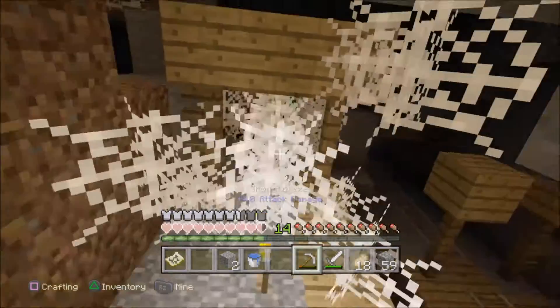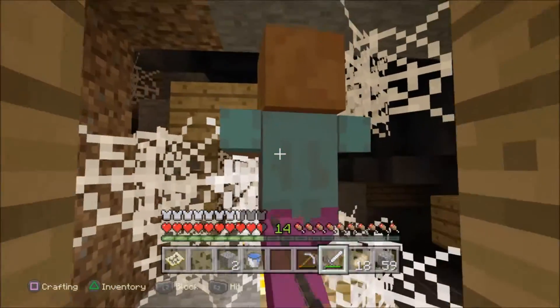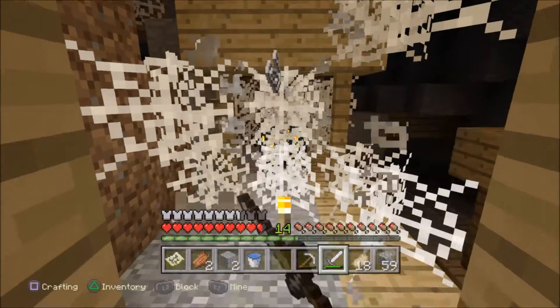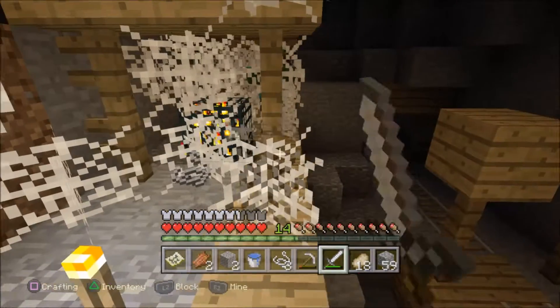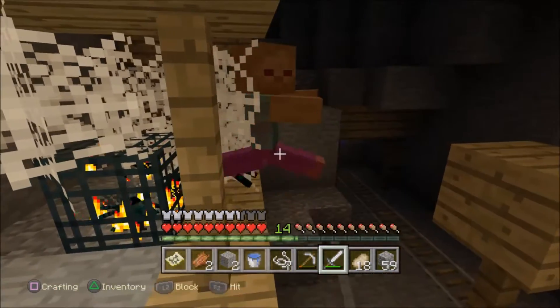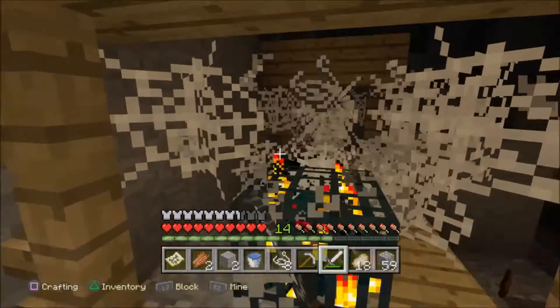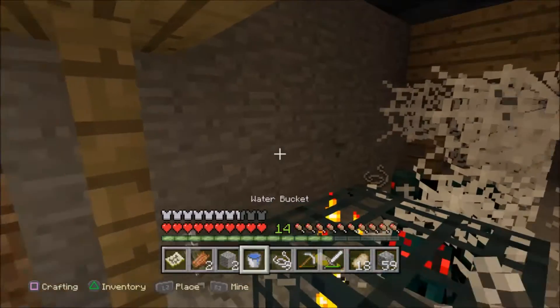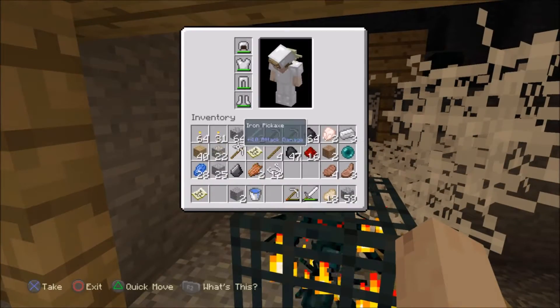I found a spawner — watch out! Oh crap, there's a spawner right here. Watch out for cave spiders — these things are poisonous! All right, I need more torches.